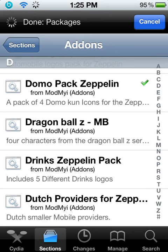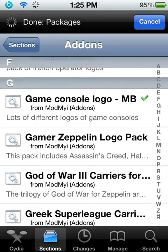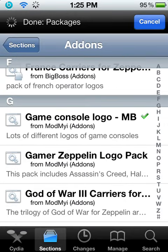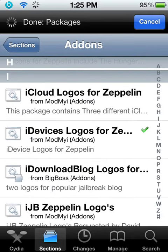And then the other one is going to be on G, and it's called Game Console Logos. And the last one will be iDevice Logos for Zipplin.